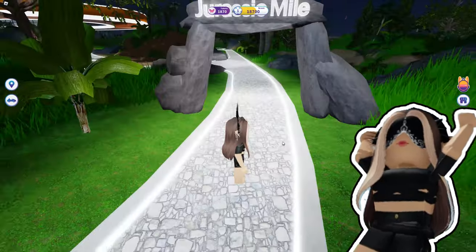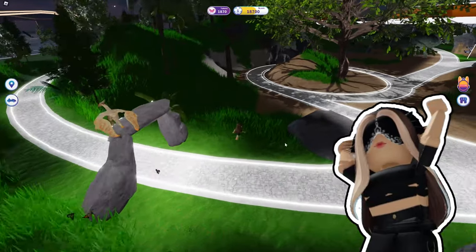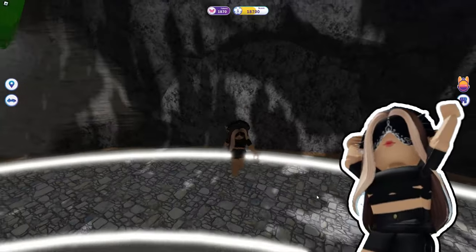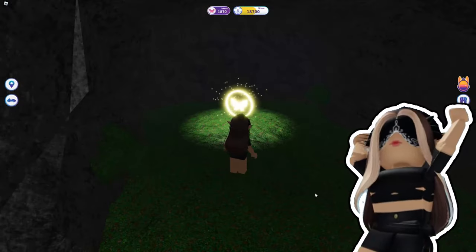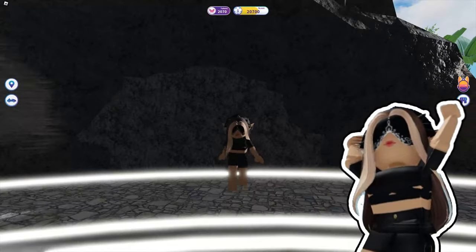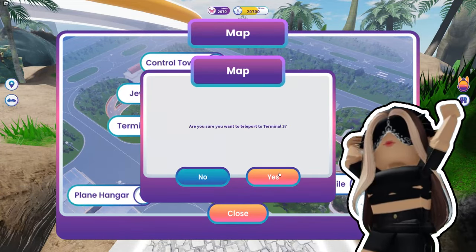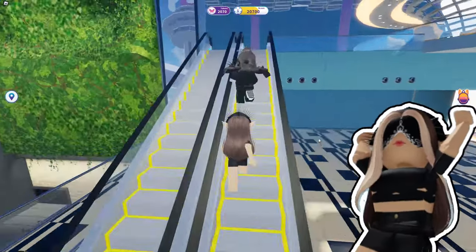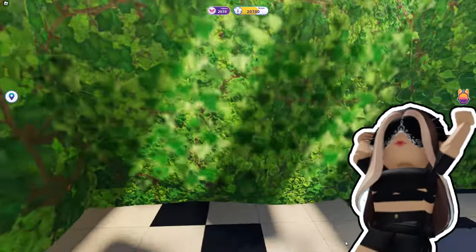Finally, the last rarity is gold. To get it you have to find two tokens, but don't worry, they're easy. Teleport again to the Jurassic mile and go to that mountain — you can go through it. After you find that token, go to the next one. It'll be in terminal three. Just follow me and go through the grass wall — I was almost dead completing that.